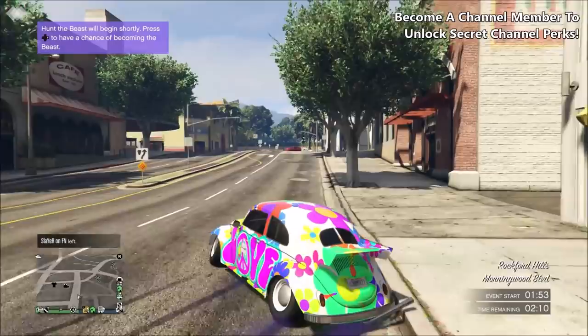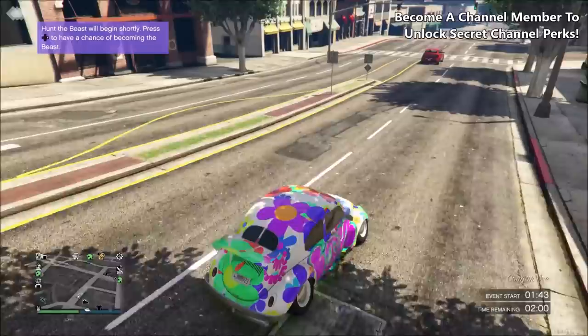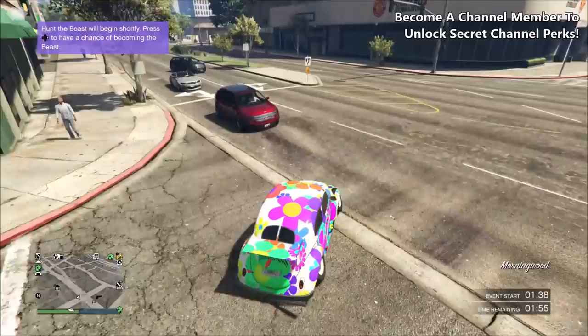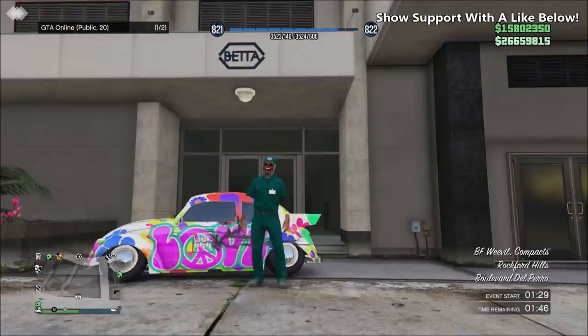Just to prove this is still working as of March 2021 — as you can see on screen I have the brand new Brioso 300 which only recently came out with the Cayo Perico heist. This method is 100% still working. I use it myself daily, so what you simply want to do is be in a free roam public session.